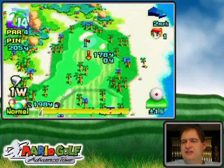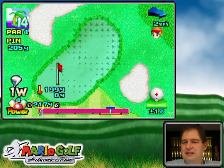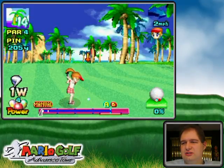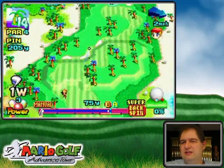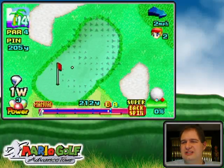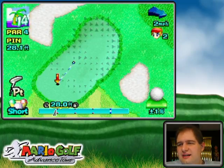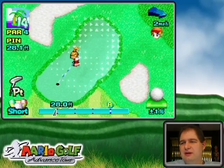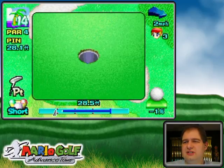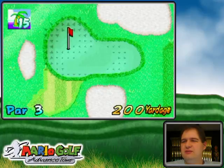205 yards — driver again. Impact mode bottom. I'm going to hit it short but I hit it too hard. I also lost the power there — that's insult to injury. Hopefully super backspin will control it. Not bad! I think it's going to break a little bit to the left of the hole but I'm going to trust it. Going downhill physics and all — I went a little bit left from my angle but it still went in!